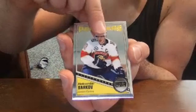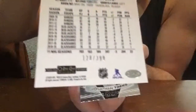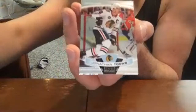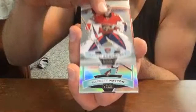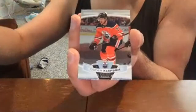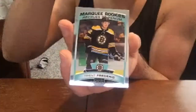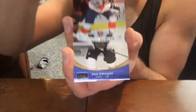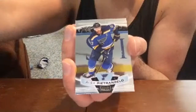Alexander Barkov retro rookie, Artemi Anisimov violet pixels number 128 of 399, and Jonathan Toews base. Sergei Bobrovsky base, Barrett Hayton rainbow rookie — very nice. Miro Heiskanen base and Oscar Klefbom base. Trent Frederic base rookie, Aaron Ekblad base, Brad Marchand Best in the World insert, and Alex Pietrangelo base.